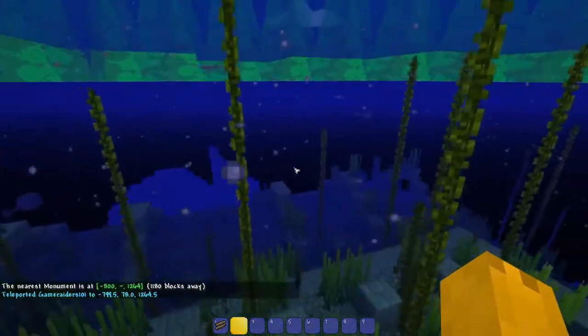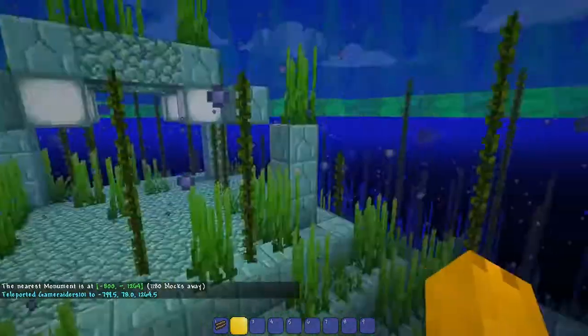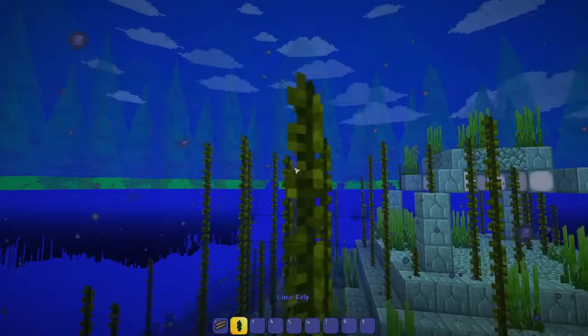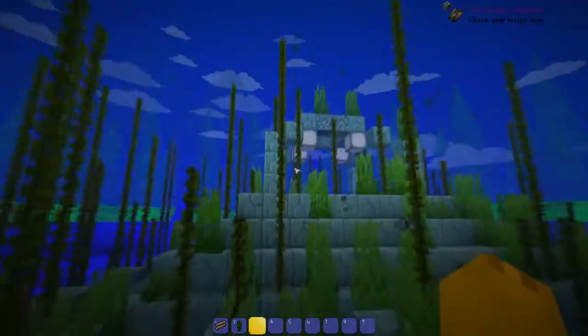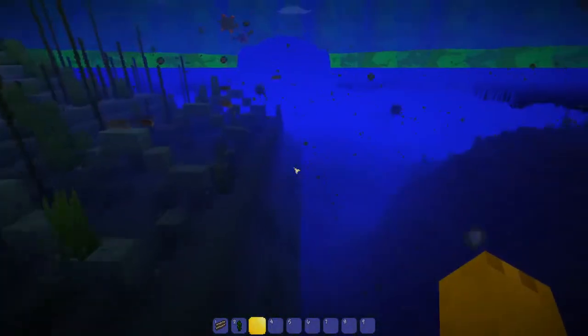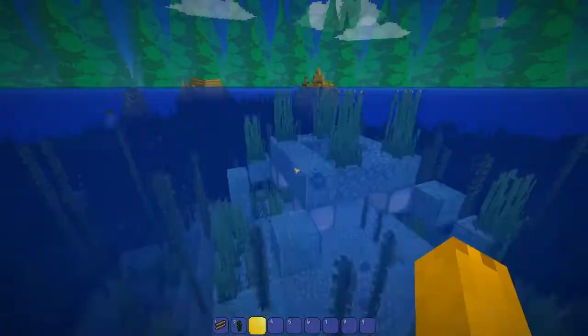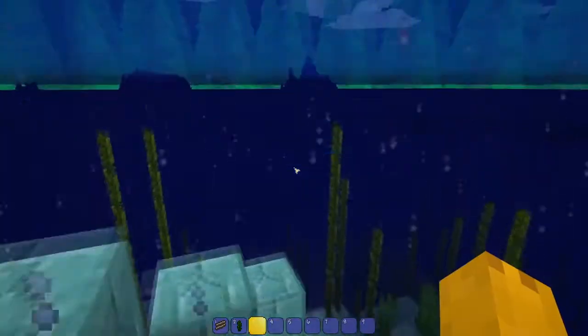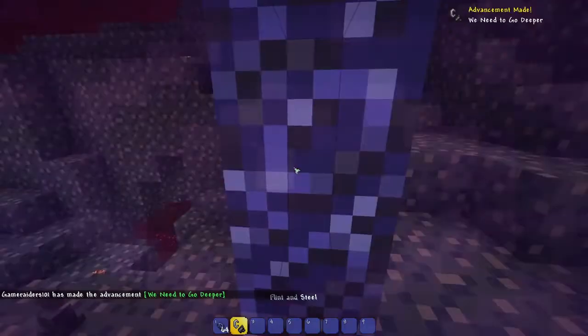The last main thing we're checking out here is an ocean monument, which honestly doesn't look that different. These are lime kelps — interesting. The Minecraft textures are a lot bigger. Let's move on to the End and the Nether. Look at this beautiful loading screen — that's amazing! It even made the little teleporting noise.